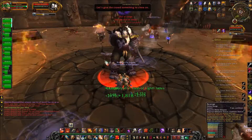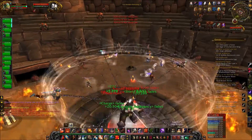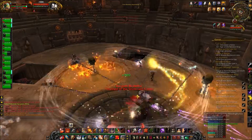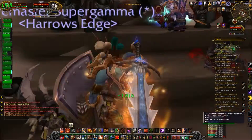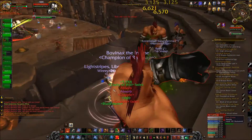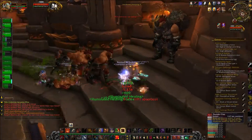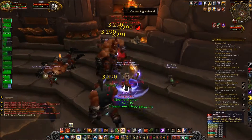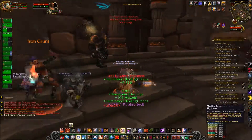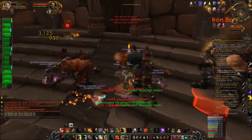Now what you see here is Chain Hurl. He's going to pick up five of the closest players and throw them into the stands. There's going to be a designated group before the fight starts of five people. If you're in that group, you're going to want to stand as close to him as you can when he uses Chain Hurl and he's going to throw you into the stands. There will be three DPS, one tank, and one healer that go up into the stands. If you're not in the designated group, make sure you're far away from him because he picks up the five closest players.